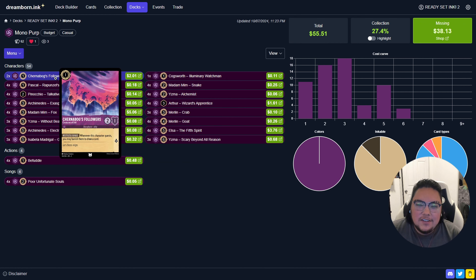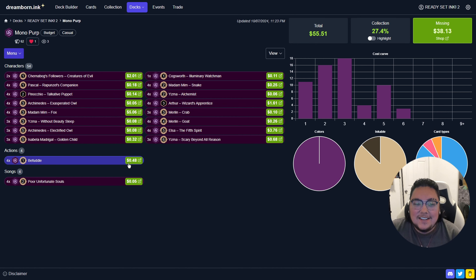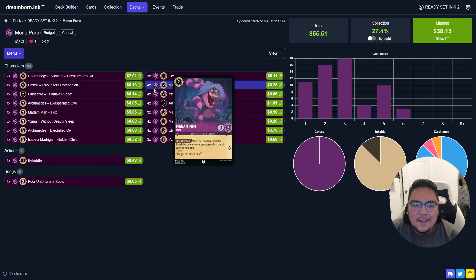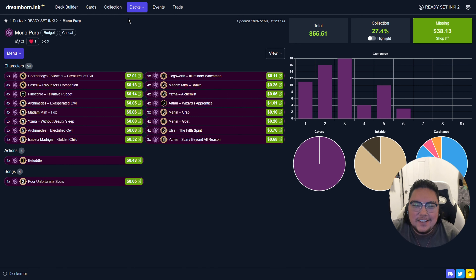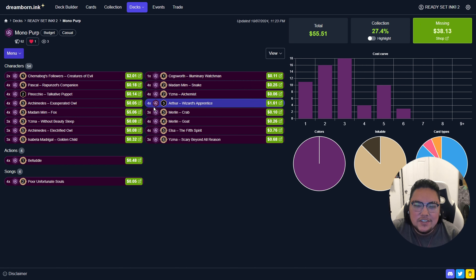We go ahead and try this deck against a starter deck, and honestly halfway through I wasn't even sure if I was going to beat the AI — but we figure it out and it was a lot of fun. Go ahead and check out the video and let me know what you think I should change to this purple deck, and we'll see what happens in the future. Thanks guys!